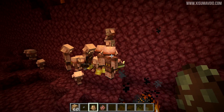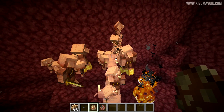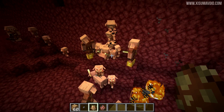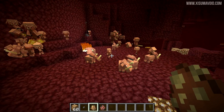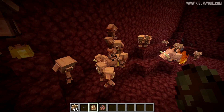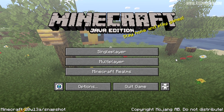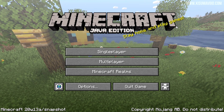Something I missed from last week's snapshot: piglins can actually team up riding a baby hoglin, and they can stack three of them on top of each other — a really nice little easter egg. Another thing added from last week are splash text messages on the main menu, all related to advice regarding the coronavirus and COVID-19.